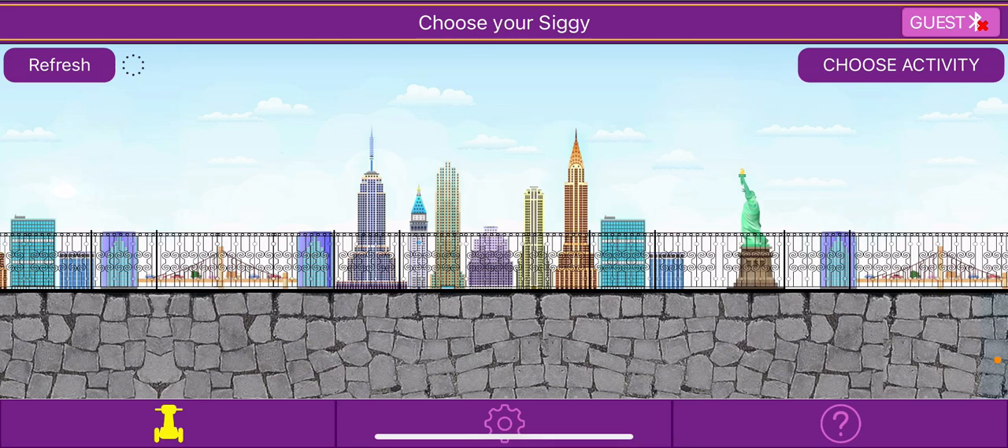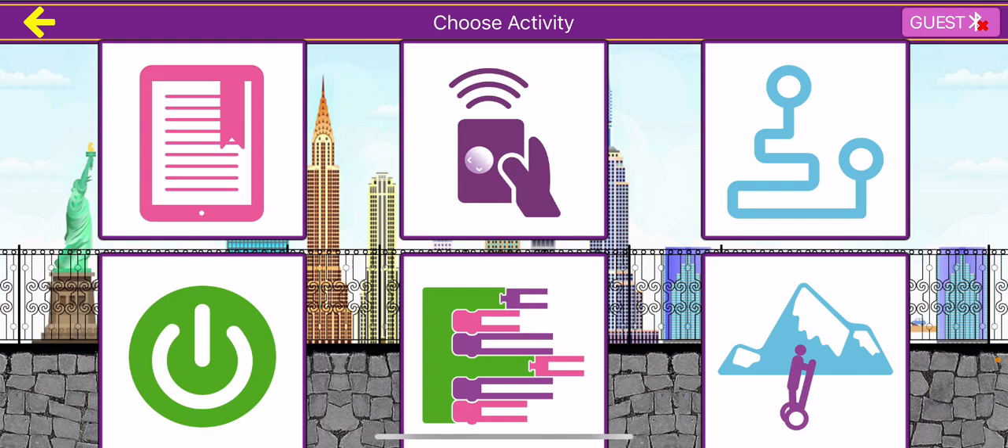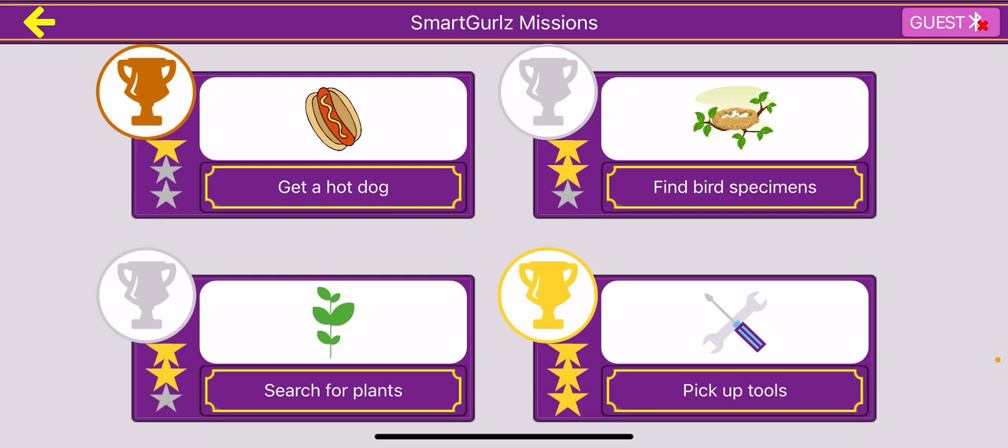Hi, welcome to Smart Girls Lesson 3. Today we will be going over the correct code for collecting all four of the hot dogs. Hopefully by now you know how to get to the hot dog obstacle course, but if not, you choose the Choose Activity button on the top right, and then click the icon on the bottom right with the Siggy and the mountain icon. Then go ahead and click Get a Hot Dog.